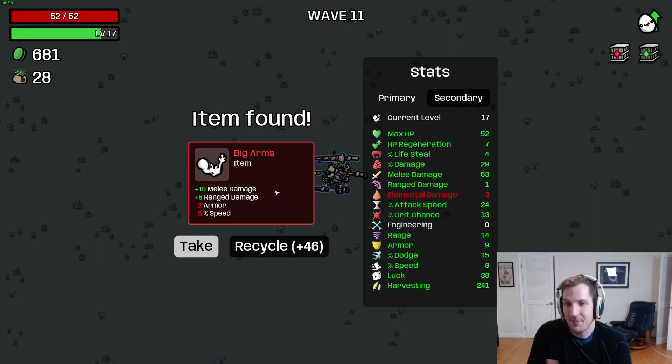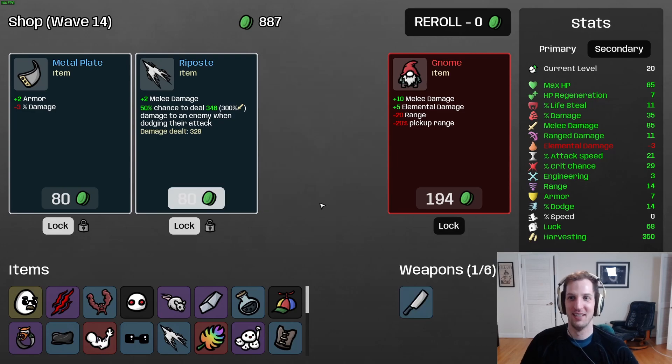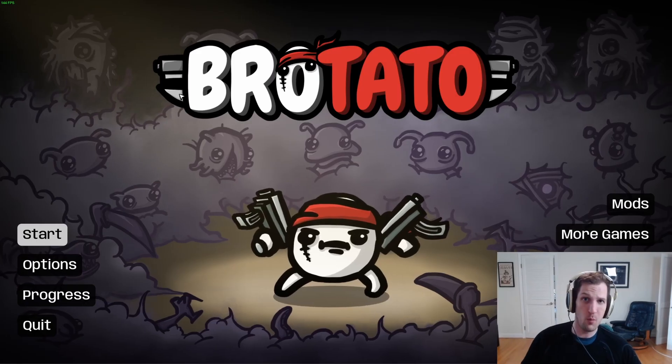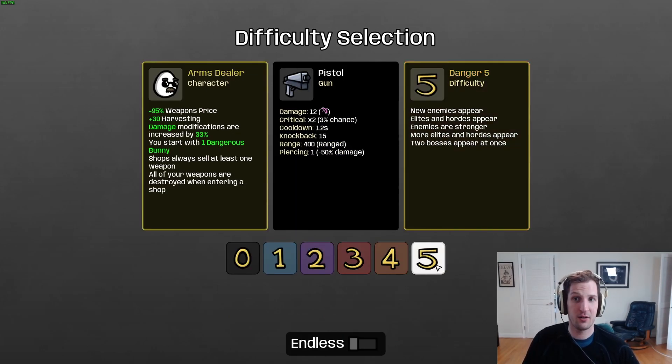Six melee damage, give me this joust lance, give me these knives, give me this luck - I'm buying it all. Good morning, good evening, and good afternoon. Today we're going to do a full D5 run-through clearing guide with one of the more challenging characters in the game: the Arms Dealer.